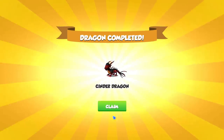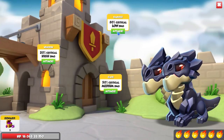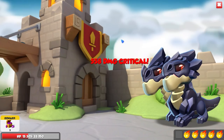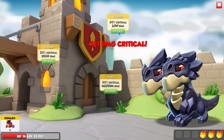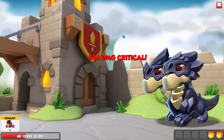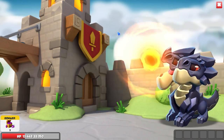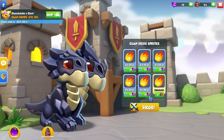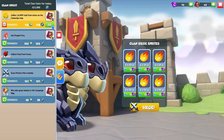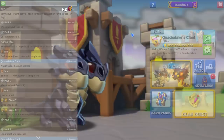We got a quake dragon and another cinder dragon from the packs — not that it really matters since we already have them, but we can always ascend them. For ascension though, it's a lot worse than I thought it was going to be, because you only get quality materials from other legendaries. So far I haven't had any duplicate legendaries, so the materials I've been getting have been really bad, which is quite depressing.